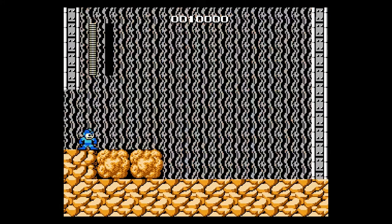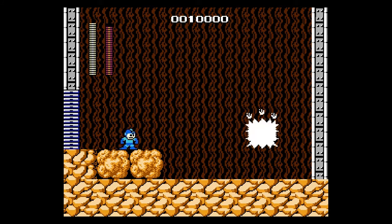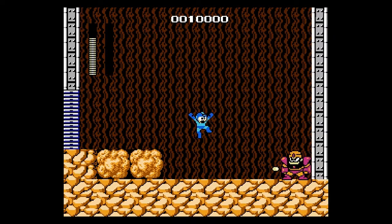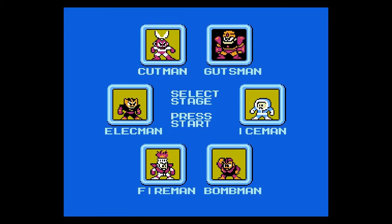Okay, so now we get to Gutsman. I'll show you the way to kill him. What you want to do is jump right as he hits the ground so you avoid his paralyzing attack. If you time it right and you shoot first while you're on the ground, and the second time while you're jumping, you'll get two hits pretty quickly, dodge his attack — that's basically the best way of killing him with the Mega Buster.